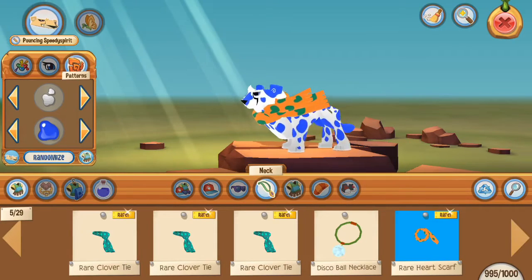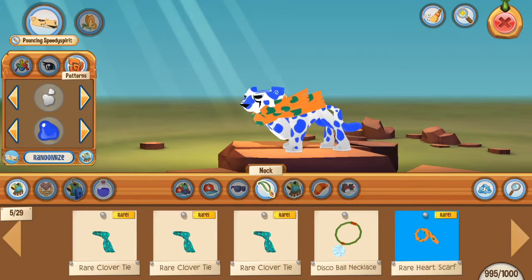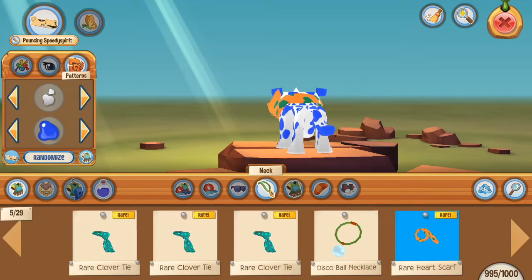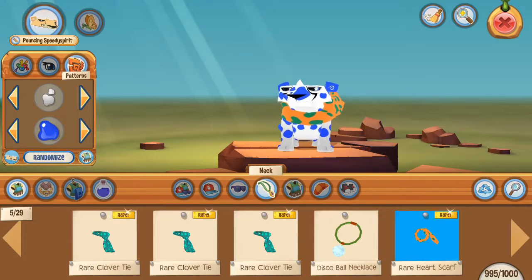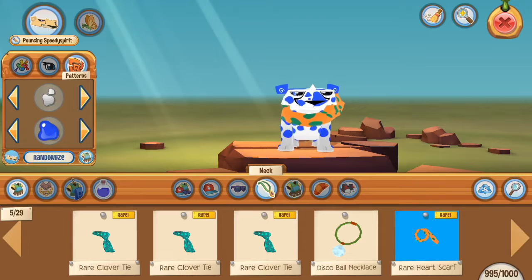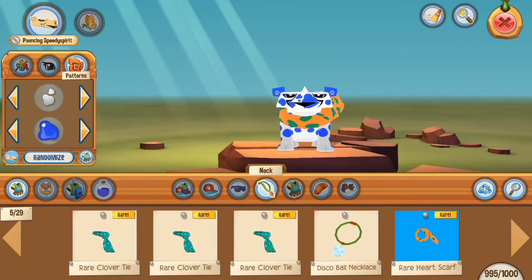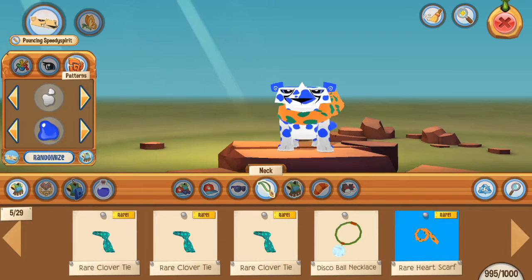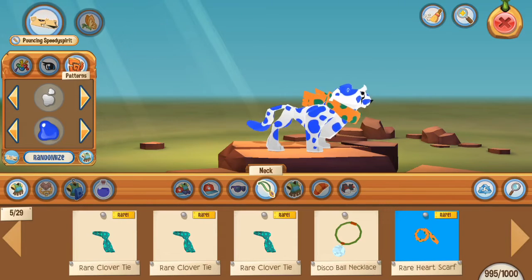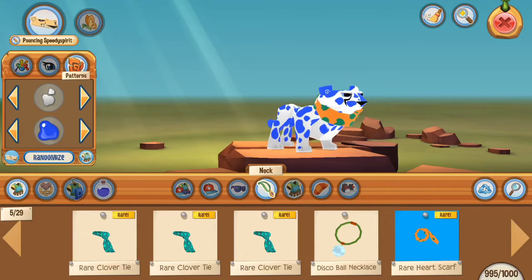Chaseta has this orange thing around its neck that's supposed to be a scarf. I guess we could stick with this very hard scarf. If we're going to edit this, then all we need to do is get rid of the green hearts, and then the scarf will just look exactly like it. Alright, so that's actually it. This is our Chaseta in Animal Jam Playworld.